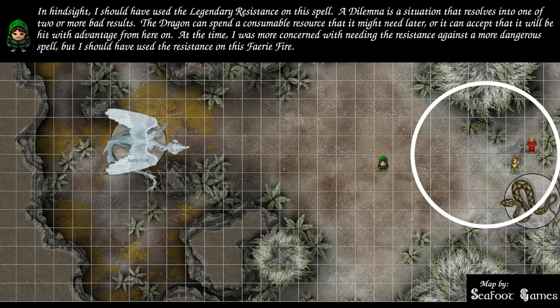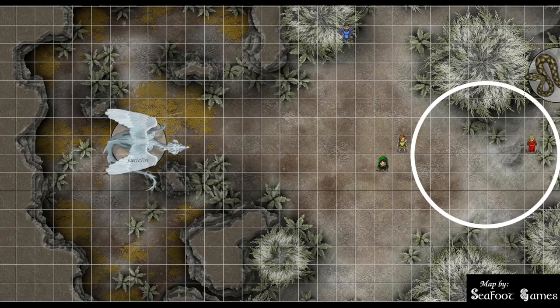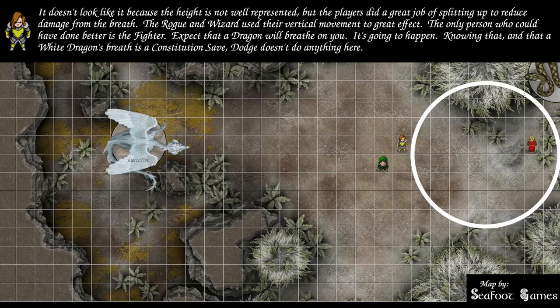Trainwrex moves west toward where the dragon was last seen and readies an attack in case it comes near. The snake moves north to find height behind the big tree, just outside the breath cone — but because of the size of the snake and difficult terrain, it can't quite make it. Never mind.